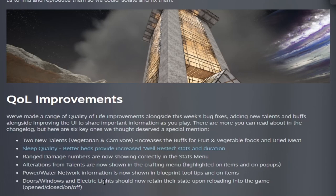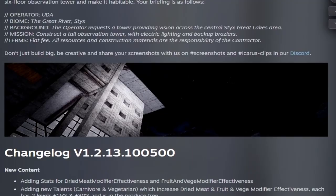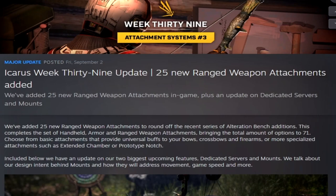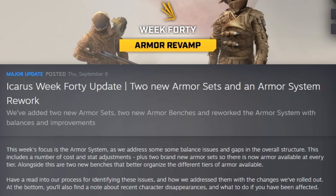Week thirty-eight, Community Feedback number two, brought quality-of-life improvements and bug fixes, including the option for electrical lights to stay on when you reload the game, the mission High Rise Construction where you build a tower, and other bug fixes. Week thirty-nine, Attachments number three, added 25 new ranged weapon attachments to the alteration bench, and teased taming and mounts.